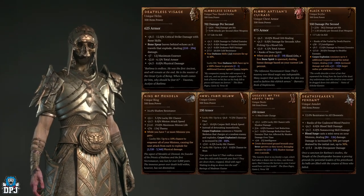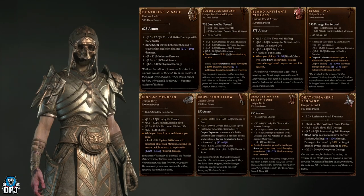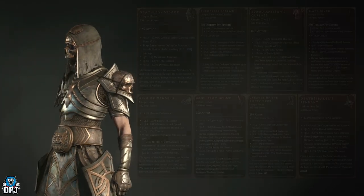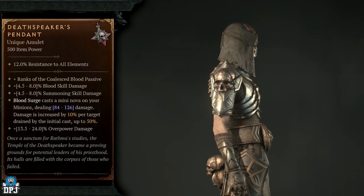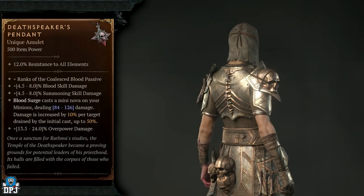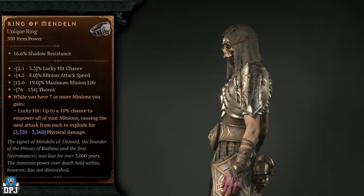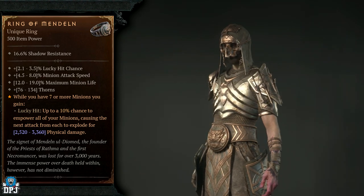We also have to keep in mind that amulets and rings in the game at the moment don't have any increased drop odds from any specific enemy type. So the Death Speaker's Pendant and the Ring of Mendeln do not currently have increased drop chances from any specific enemy type for the Necromancer.